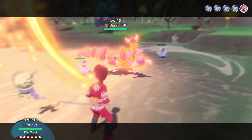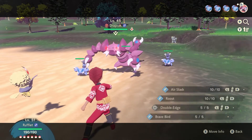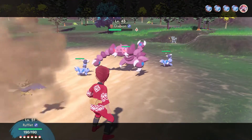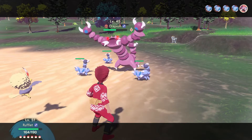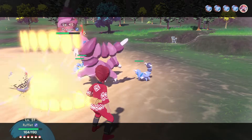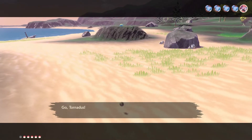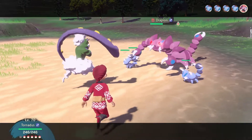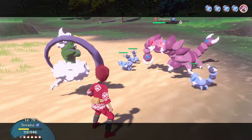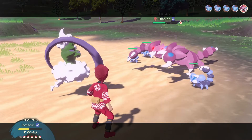Come on, Rufflet, I know you got this. There are so many Jangmo-o! Let's go for Brave Bird. We'll just keep it at half HP. All of these Skorupi are going to start attacking. One just finished off my Rufflet. Let's go send in Tornadus to battle - we can swap it in. We're going to keep using Oblique Wind Storm. I almost forgot - we were supposed to target the Skorupi, not the Jangmo-o.